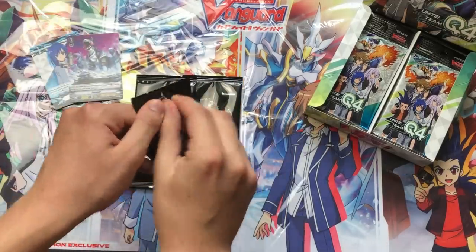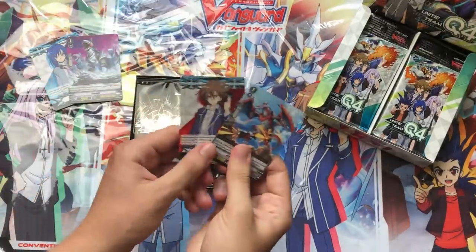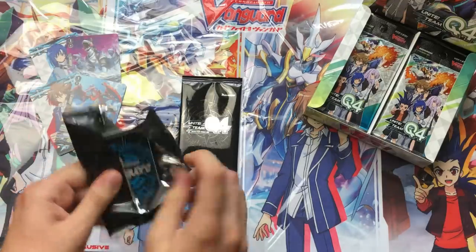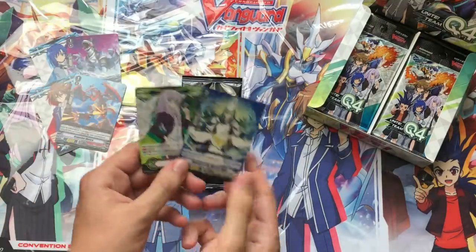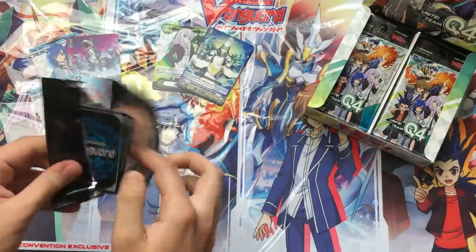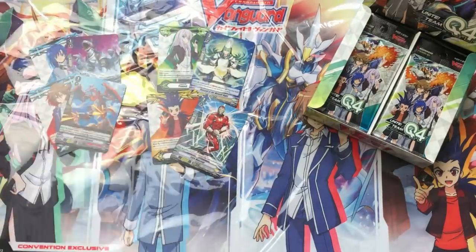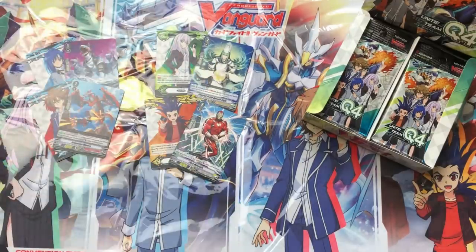Getting into the second special pack, we have the Kagero one — the Kai Force marker and the Grapeshot Wyvern promo. Then the third pack has the Misaki one with the Misaki Protect marker and the Onmyoji promo card. And the last one is the Kamui one with Axel — so we do have all four, one of each type.